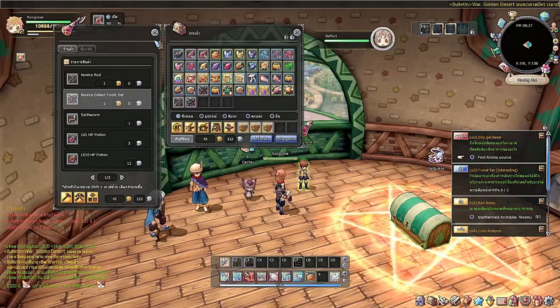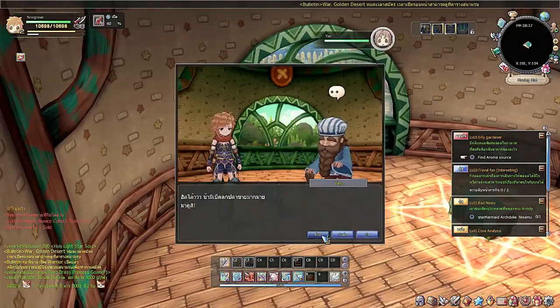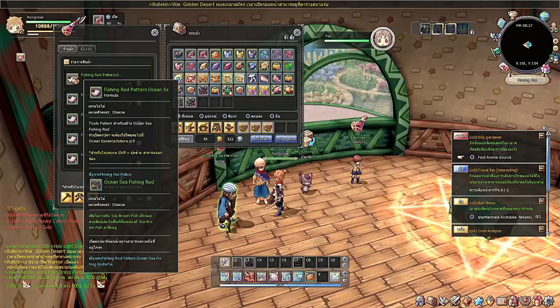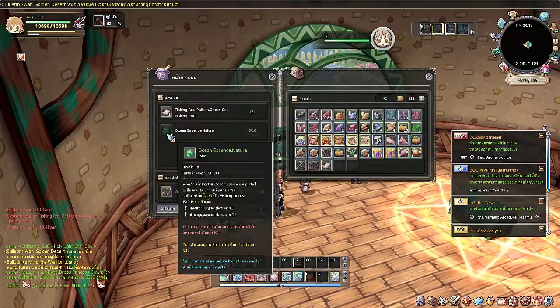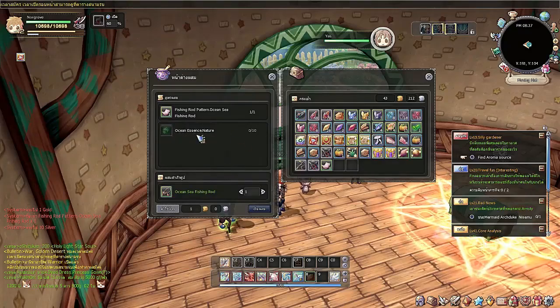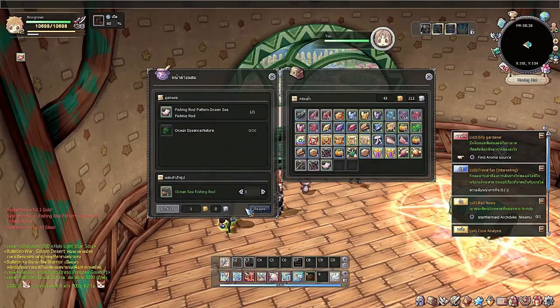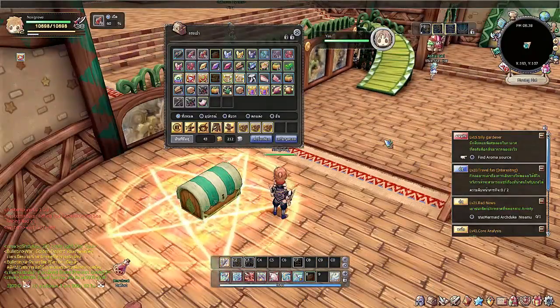These three NPCs allow you to get more recipes, like for refining. This merchant will help you get the ocean sea fishing rod, but you need items for it. You need to farm 10 of these fish — from the fishing profession — and then with your normal rod you'll get the recipe. With the 10 fish it costs one gold and you'll be able to craft your upgraded rod.